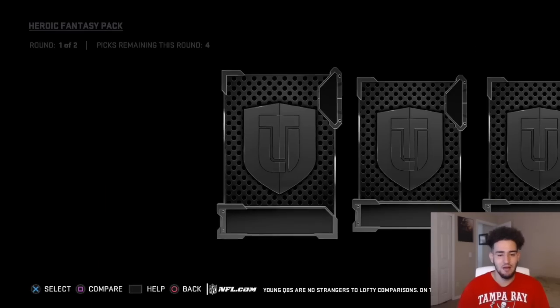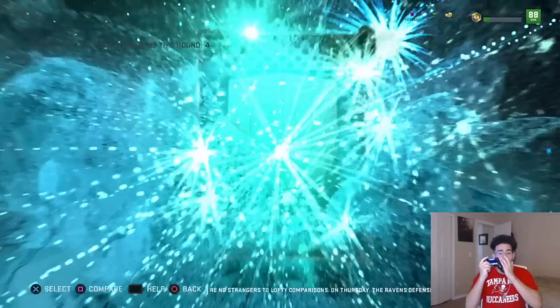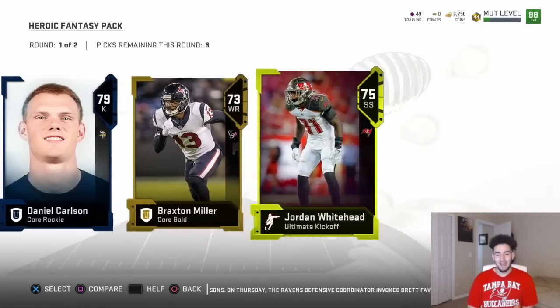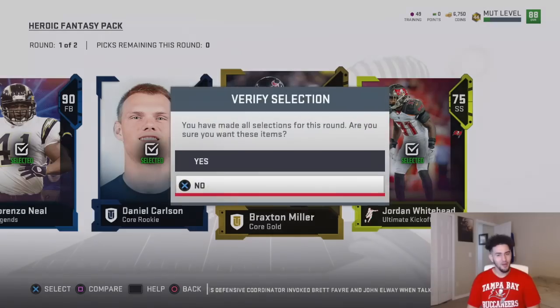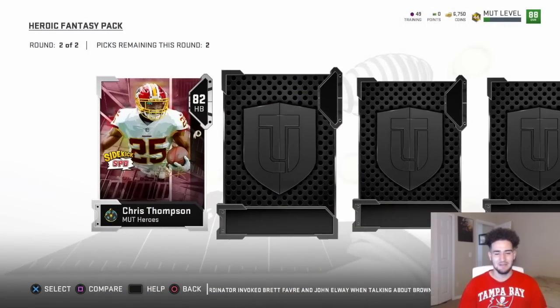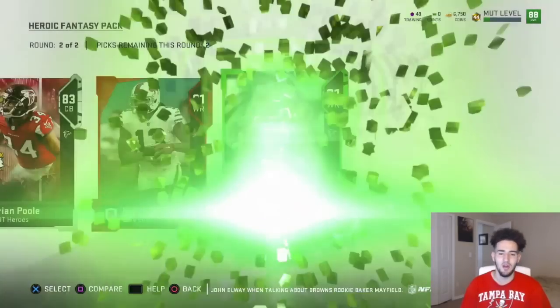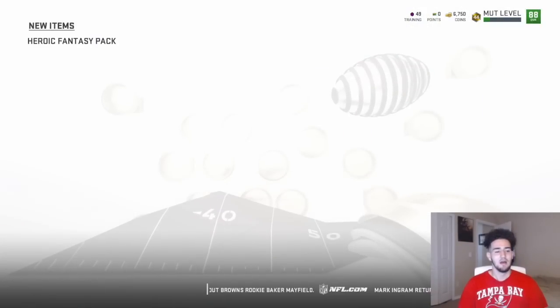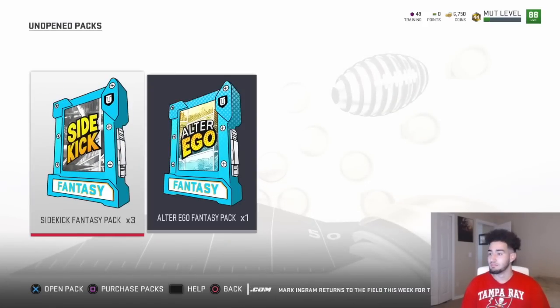On to the next round — last fantasy pack right here. Can we get some fire in this one? And another full legend! Yo, another full legend — and this is in the gold round! Two full legends! They're not heroes, but I like it. We're getting another sidekick, an elite — 81 Kelvin Benjamin, nothing too crazy. Team of the week — 81 Kelvin Ridley, he did have a great week, but I'll just take the sidekicks. Bro, two full legends already in the heroic fantasy packs. Now we got the toppers: the alter ego and sidekick packs.